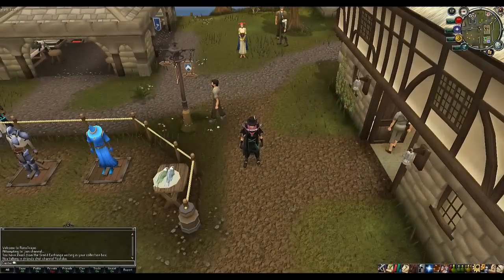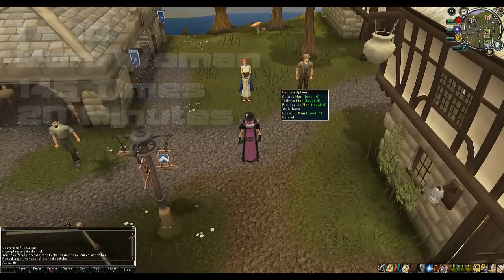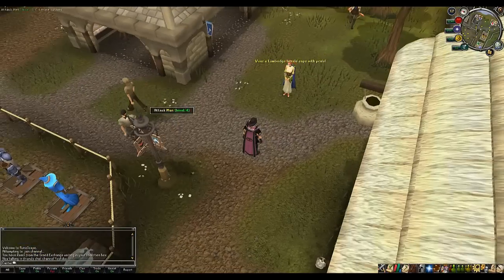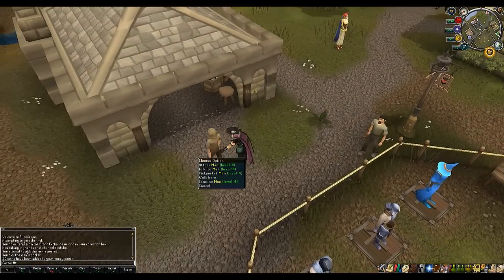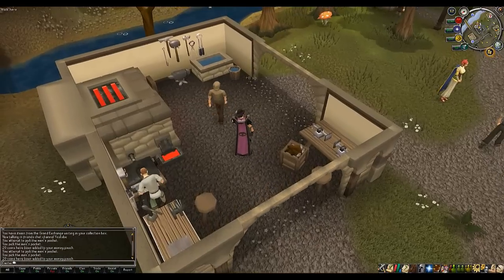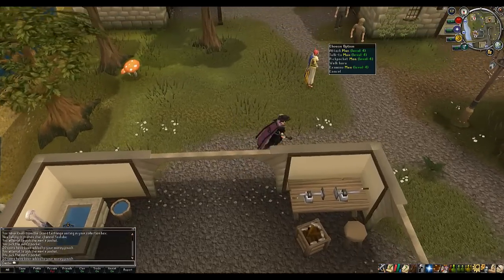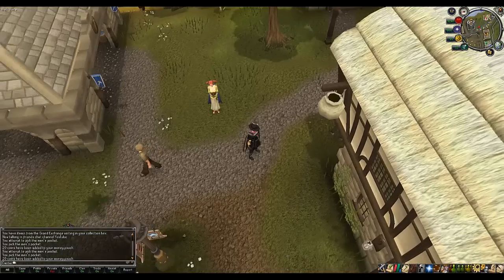To start your levels from 1 to 10, home teleport to Lumbridge and run up to where the general store is — up here you will see men and women. Right click and go pickpocket. You'll gain 8 XP and 20 coins. You're going to have to do it 145 times, which on average non-stop should take about 20 minutes. If you keep accidentally pressing attack, wield a short bow with no arrows to stop you from attacking them.